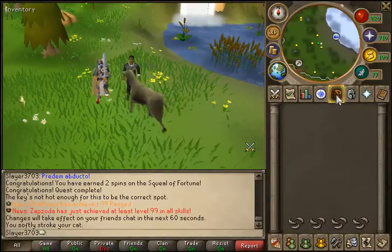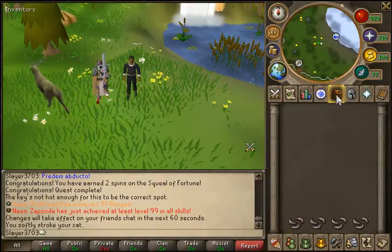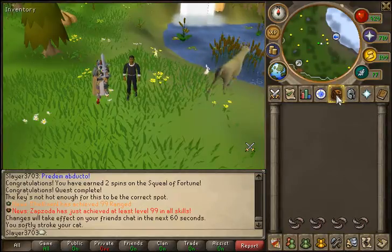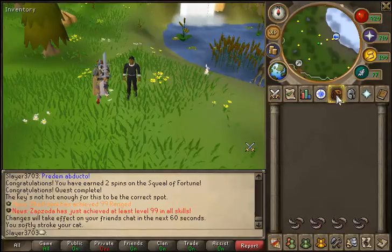Probably whenever I switch over to Kuradal, I'll end up selling all that stuff and starting a new tab up until 99. So anyway, what else do you have planned for the week, Ethan?